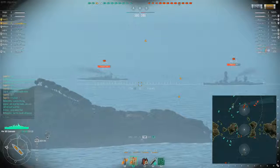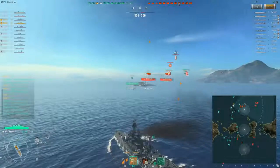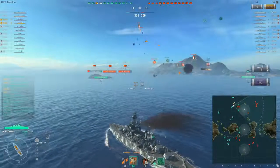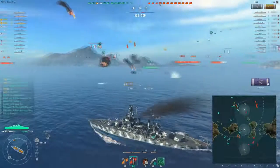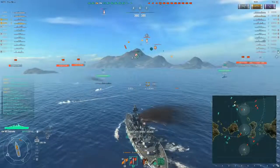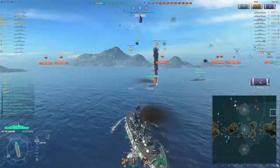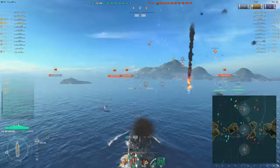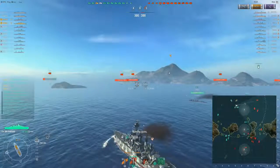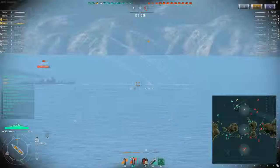Launched my fighter because we have torpedo bombers and dive bombers coming in. Turn in towards them and try to figure out which ones I want to engage. Ceph gets two big Citadel hits on that Fuso — it's showing a really nice shot on the right side. Now we target the dive bombers coming in. That's one good thing about the Colorado: it does have really good AA. I also have the Yubari next to me and another cruiser. This was not the best place to attack for that carrier — he loses almost all his planes. You can't go after a ball of ships; you need to go for the lone ones.